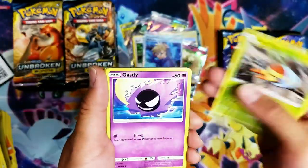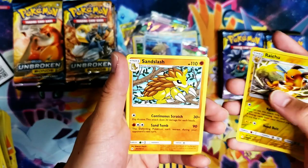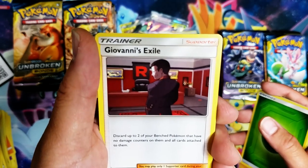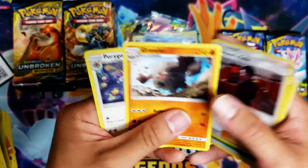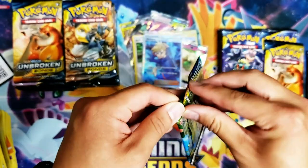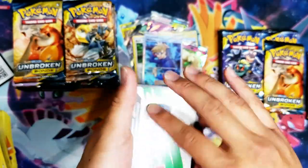Grubbin, Ghastly, Gligar, Spritzy, Doduo, Raichu, Raichu — and we got a Sandslash, a Leafeon, and Giovanni's Exile: discard up to two of your benched Pokémon that have no damage cards on them, and all cards attached to them. Graveler and a Porygon. New card smell — sorry guys, I always gotta do it.